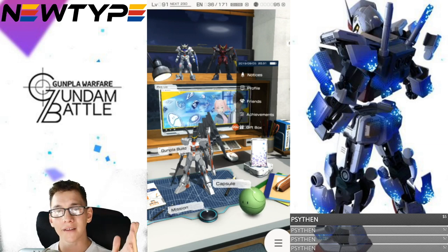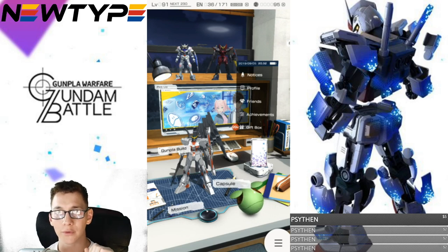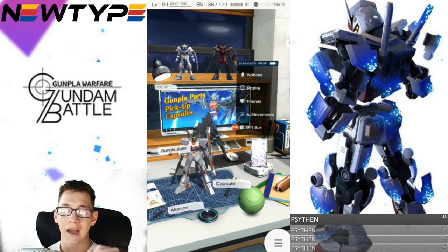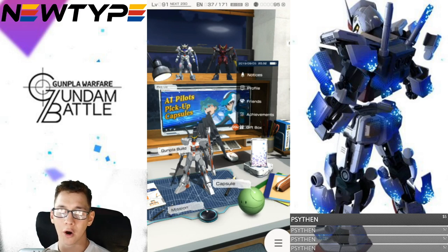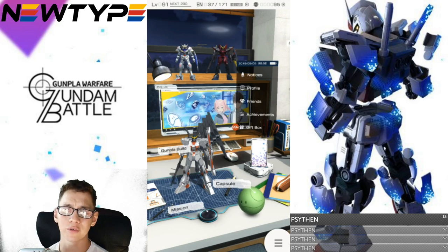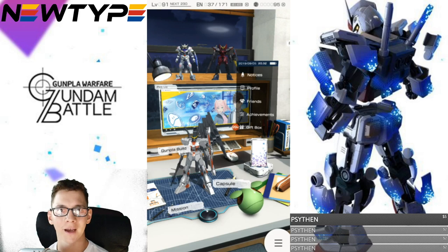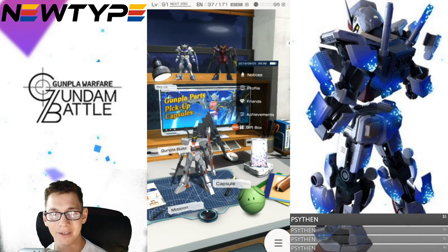That's it from me, guys. Have fun with it and don't take it too seriously. Check out NewType up there — their website if you really want to get some good Gunpla. Whether you're on the UC side, G Gundam, or Gundam Wing, they'll have it, along with tools, supplies, and paints. Use promo code CROSAMA to get 10% off your purchases. Definitely get into the Gunpla scene if you haven't already. I'll see you guys later in the next video. Bye-bye.